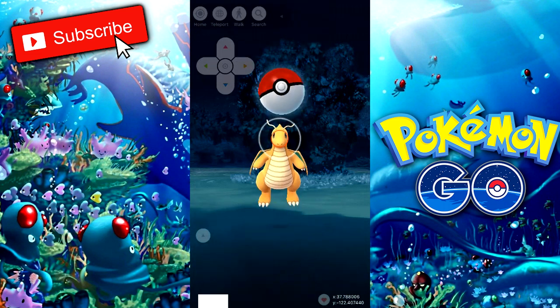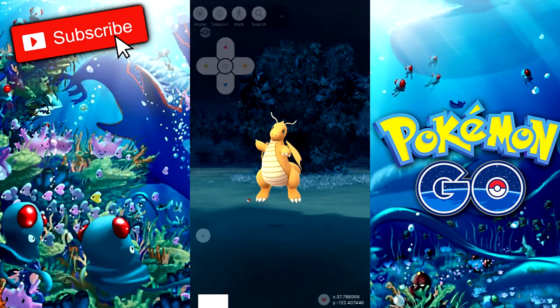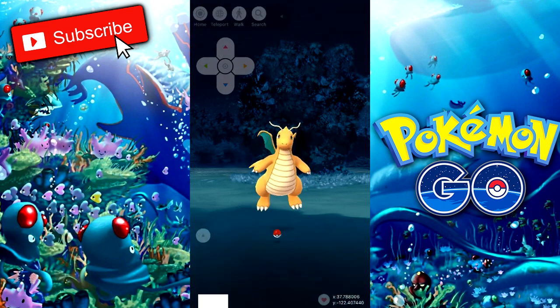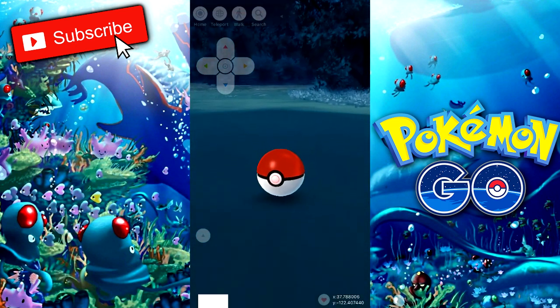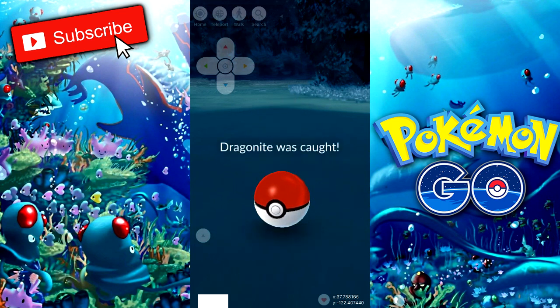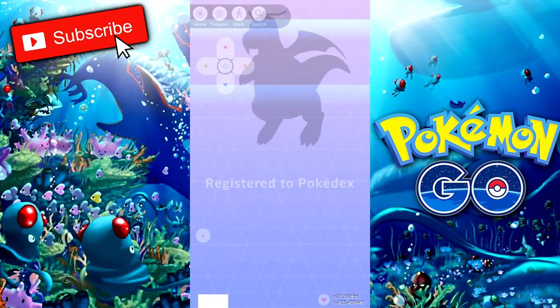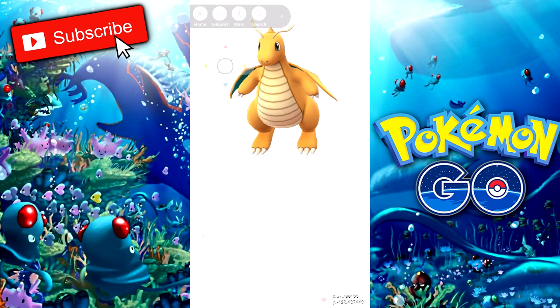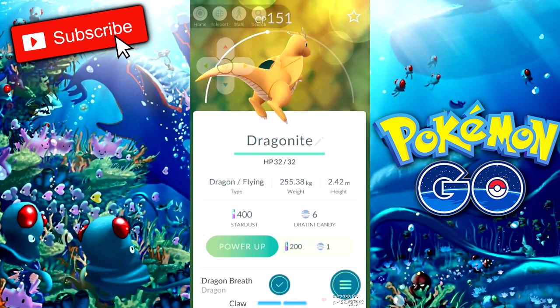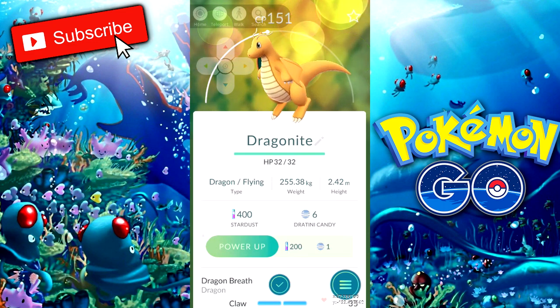I'm level two so I don't really expect to get this Dragonite. The CP isn't even revealed to me. I'm going to stop spinning the ball and just throw it straight at him. My throwing is really not on point today and I keep getting attacked — this dragon is very good. About 40 Pokeballs later... we got him! That was way too much hard work at level two. The CP is only 151, dragon breath and dragon claw. It's a cool Pokemon but honestly wasn't worth the effort.